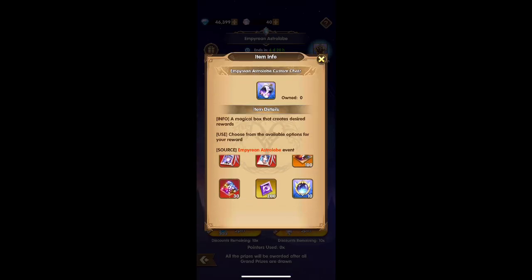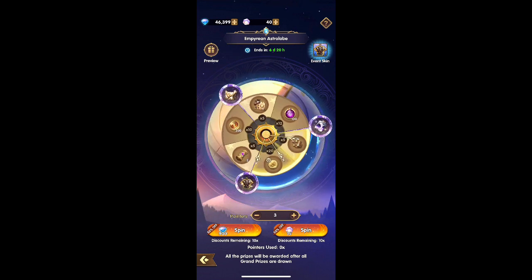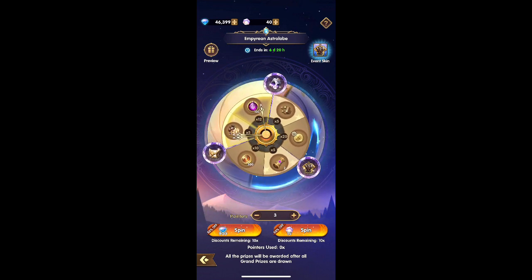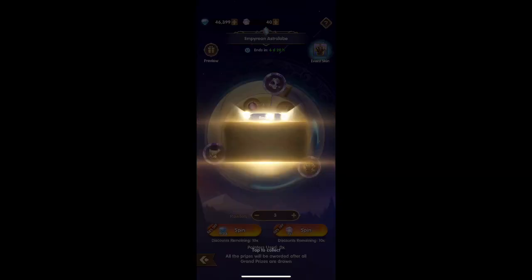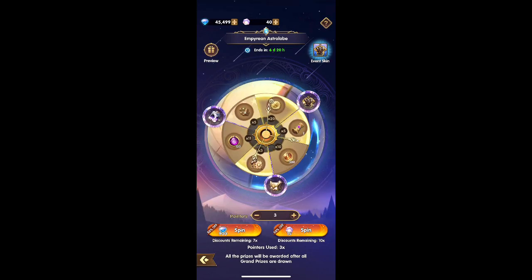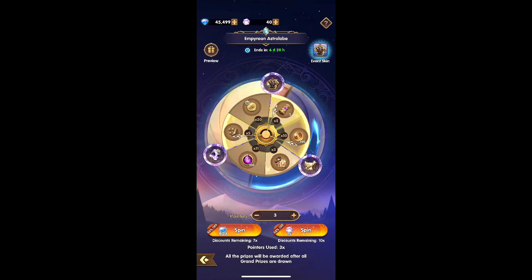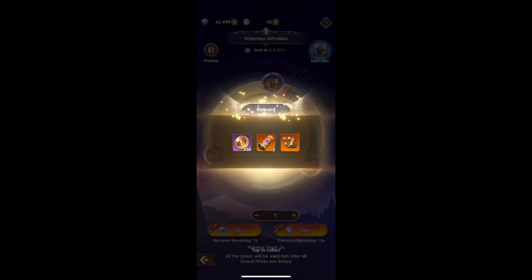Or costumes, as they call it in this game. Or we can get this variety pack where you get to pick one. I would definitely pick the muse upgrade, because that's pretty much the only way to get muse tickets — this and some other events. And for the selector, the antiques — I'll probably go Western Queen, or if not Western Queen, then Freya.